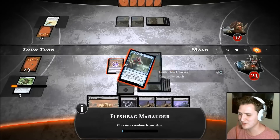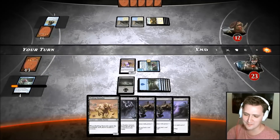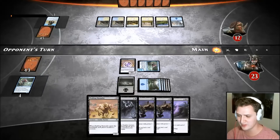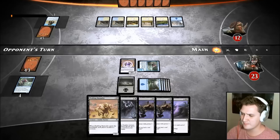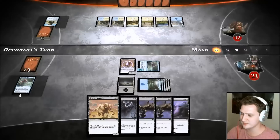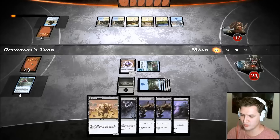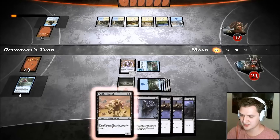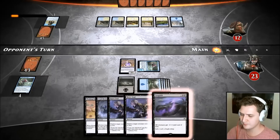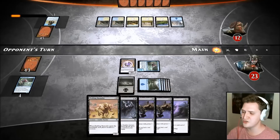I'm sacking out the guy with the Dehydration enchantment — he's real thirsty — and I'm putting him out of his misery. I'm at 23, he's at 12. I'm swinging in for five. I've got a feeling this is going to get Dehydrated, or maybe he'll wait to use it. I don't want to cast Fleshbag if he has an Alhammeret — I can still cast Cruel Revival or Fleshbag to handle it. With that many cards in hand, what is he thinking about?